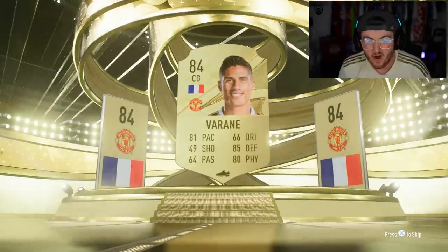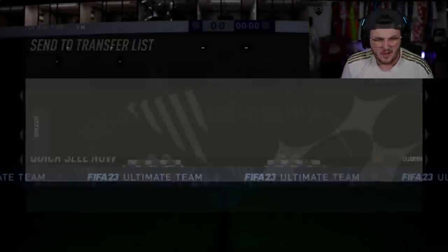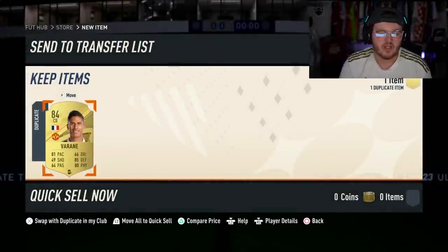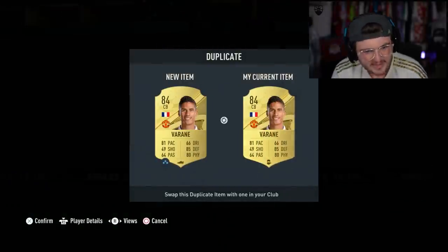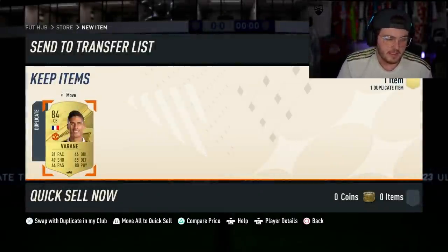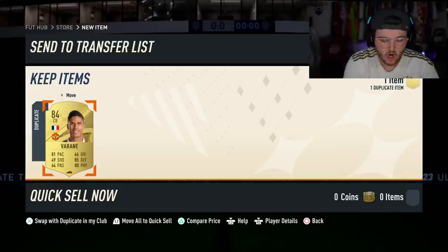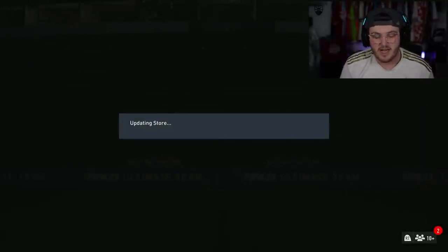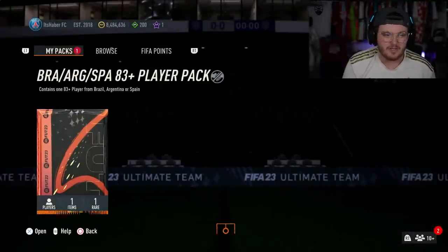Raphael Varane — now that's not bad, that is not bad. It was an 82 rated squad for that one. Oh, it's an incredible duplicate. Well, it wouldn't have been bad. Varane is worth on Footbin at the moment about 10k. That's not too bad. We'll take Varane — sadly he's an untradeable duplicate. I'll have to put him into an SBC.